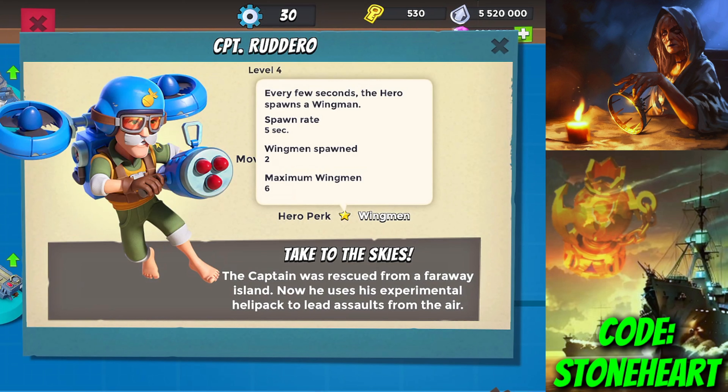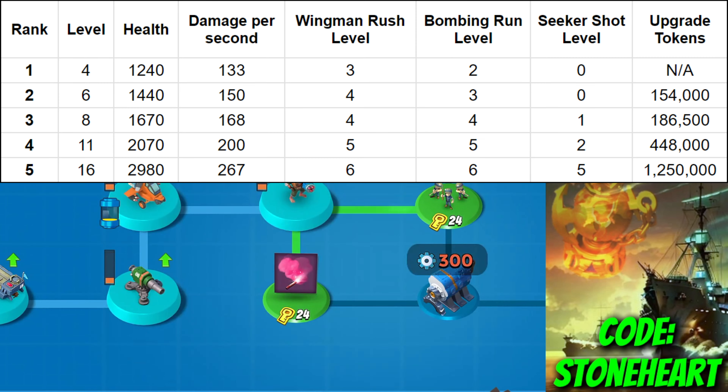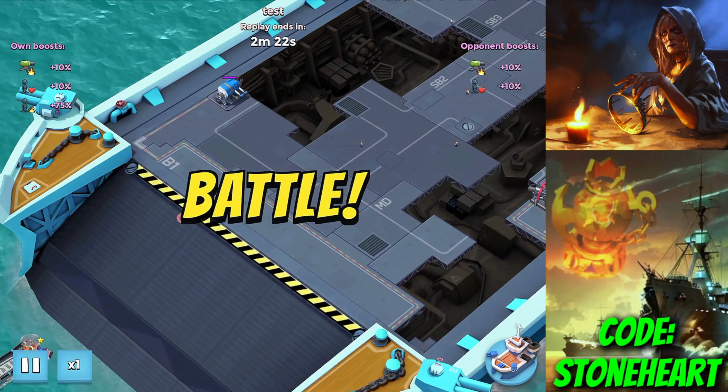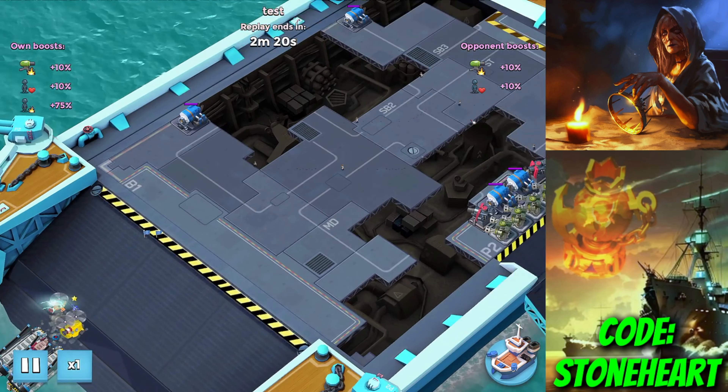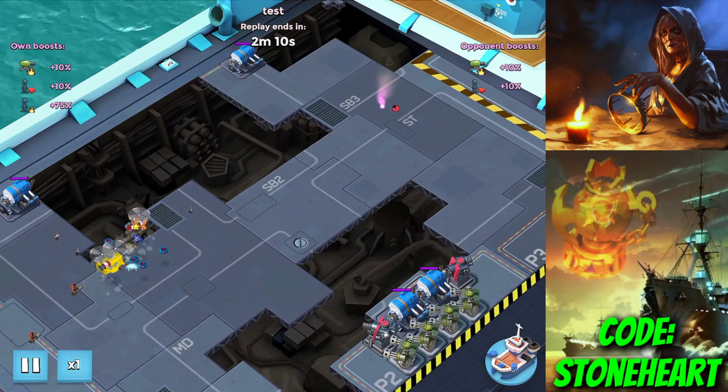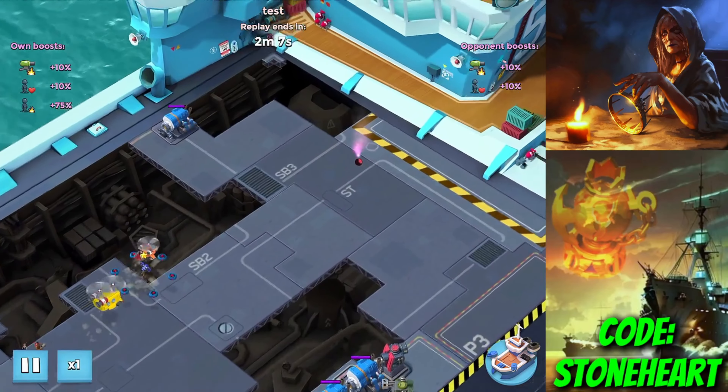His hero perk is where the uniqueness shines. It's called Wingmen — basically it spawns flying critters. You get two at the start and every few seconds he gets two more, up to a max of six. These flying critters rotate around the hero, keeping him protected from each side. We'll show the stats on screen. He's about the same speed as the RC, so he's tied as one of the fastest troops. You can see at the beginning he spawns two wingmen and every few seconds he spawns two more.